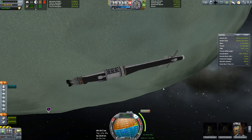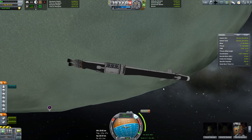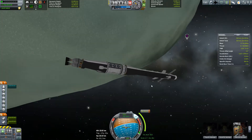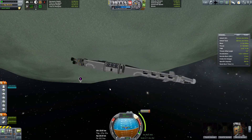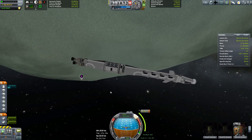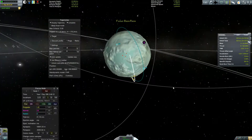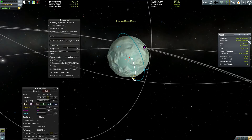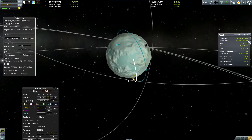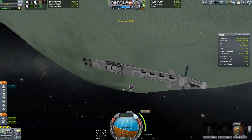We left off last time with this ship, the Base Race, having just entered orbit of Minmus. On its mission to complete a Minmus base contract — a base on the surface of Minmus — we're going to be trying to land right about there, in a nice flat spot which we've already taken research from.